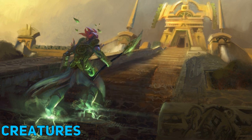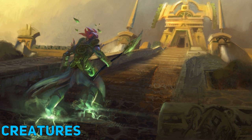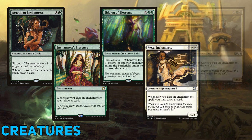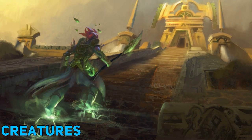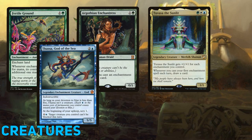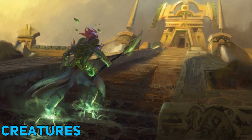Now this wouldn't be a good deck tech without mentioning our sweet draw package — our enchantresses. Argothian Enchantress, Enchantress's Presence, Eidolon of Blossoms, Mesa Enchantress, and Satyr Enchanter. Drawing multiple cards each turn is one of the major things that lets Tuvasa keep pressure on and stay ahead of everyone else at the table. Turns usually consist of: play an enchantment, draw two, play another enchantment, draw again, play this other enchantment I just drew, draw a card, and so on.